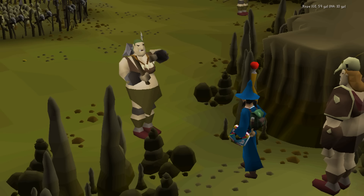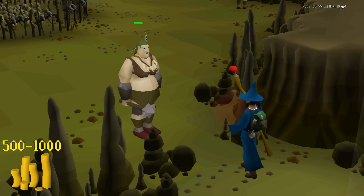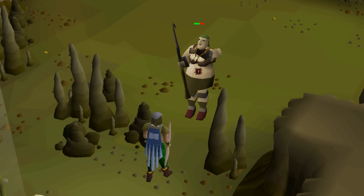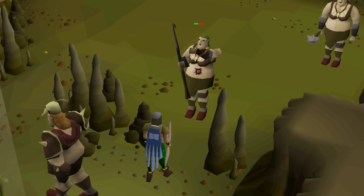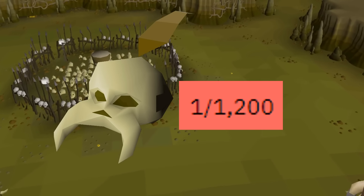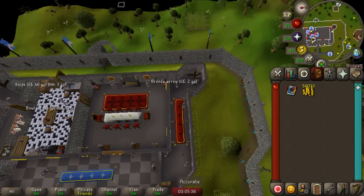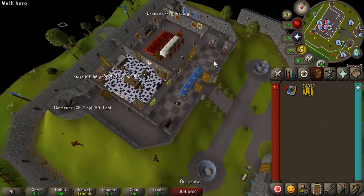Ogresses have the most overpowered drop table in free-to-play by a long shot - it's not even close. On the GP front, they have a common 500 to 1,000 gold drop and three valuable drops: the Rune Med Helm, the Rune Full Helm, and the Rune Battle Axe, meaning each kill gets you about 800 GP on average. On top of that, they drop every important rune you could need in free-to-play like nature runes, law runes, death runes, and chaos. They commonly drop arrows and uncut gems too. We also need to get their unique collection log item - the Ogress Mask - which sits at a 1 in 1,200 drop rate. This is gonna take a while, but killing Ogresses is one of the best things I can do for the account in general. First things first, we're going to gather our best-in-slot magic setup.